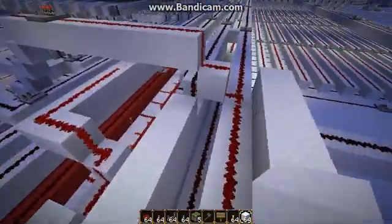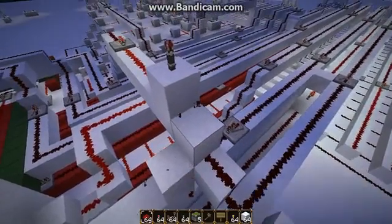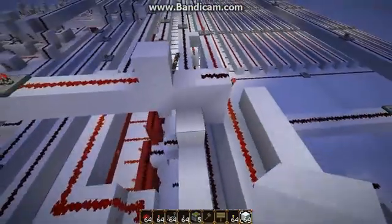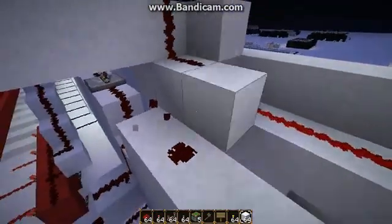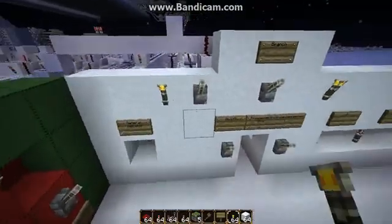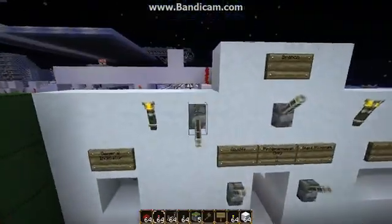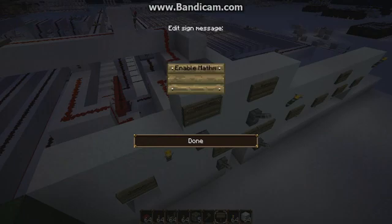Now what I'm going to do here is I'm going to do this slightly differently. I'm going to do a double inversion — inversion one and inversion two — and I'm going to make this into an AND gate. That way I can have a switch on the side like this, rather than replacing the torch, and I'll add this inverted. So this way, this switch is going to enable mathematical branching.